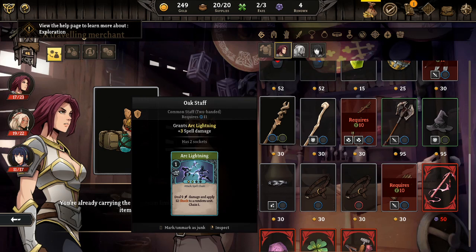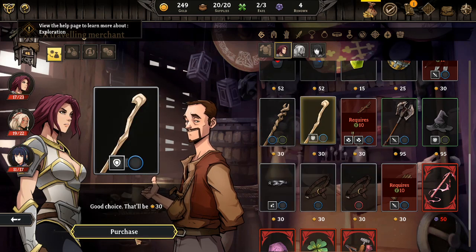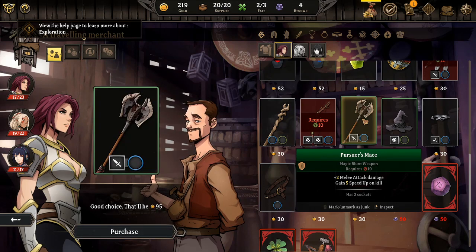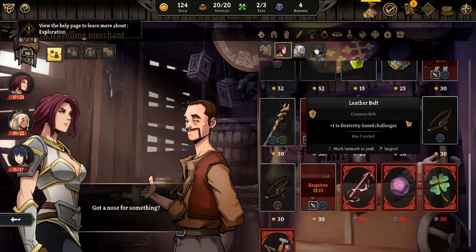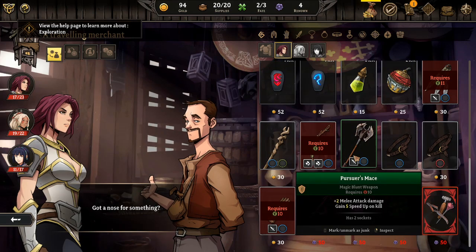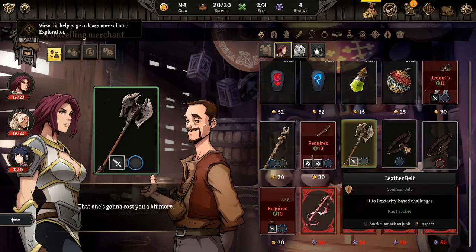Plus three spell damage. I got the money for it - plus four spell damage then, okay I'll take that instead. Five speed up on kill. That could be good - is that two sockets? We'll take one of those. I'll take one of these, get some basics. Ah, I used up all my money like a fool.